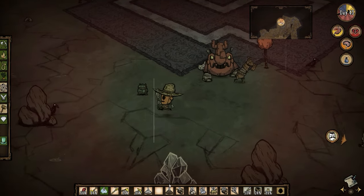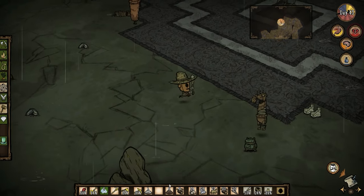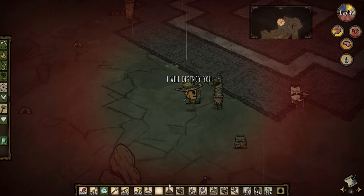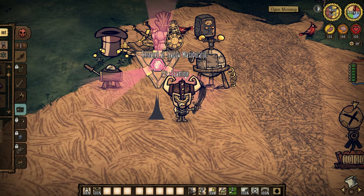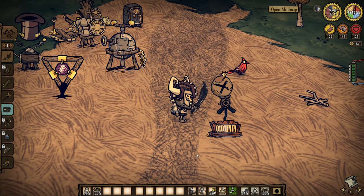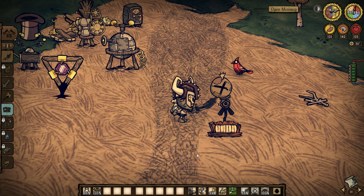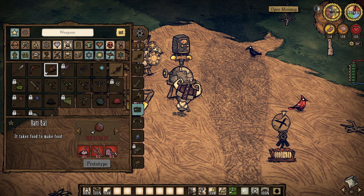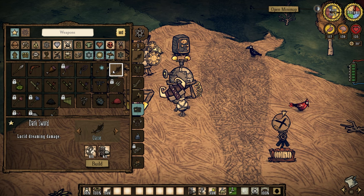I could say the exact same thing about weapons and armor. If you're fighting with a spear and no armor, you're making the game so much harder for yourself. Ultimately you should be aiming for dark swords, which do literally twice as much damage as a regular spear. But if you're not comfortable getting nightmare fuel or living logs yet, you could go for ham bats, tentacle spikes, or battle spears if you're playing as Wigfrid. The basic spear should be a last resort if there are no other alternatives.